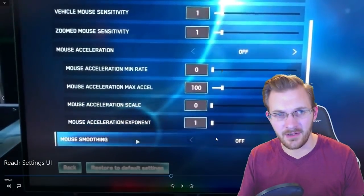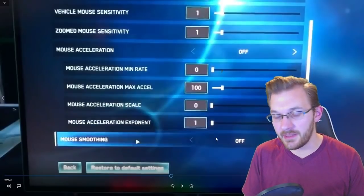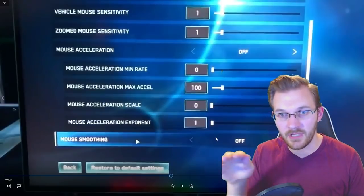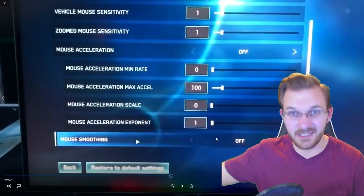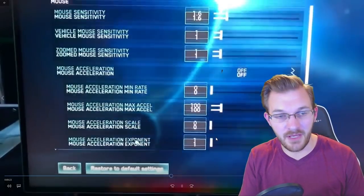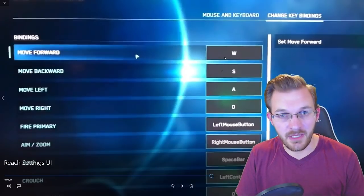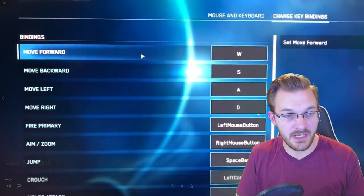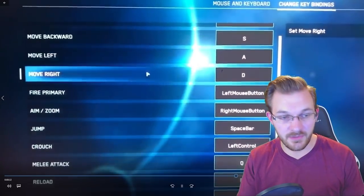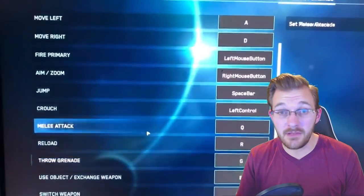Usually you don't want to mess with mouse acceleration at all — you really want raw inputs, so it feels like how your mouse feels when using your PC normally. Mouse acceleration is kind of like what the controller does on your sticks: move it a little bit, there won't be much motion, but if you drag far across it really excels that motion, giving you an inconsistency in sensitivity. So you're normally going to want that turned off. There's also mouse smoothing as an option. You can always change your key bindings — move forward with WASD, primary fire, aim to zoom, jump, crouch, melee attack, reload, throw a grenade — all changeable exactly how you'd like.